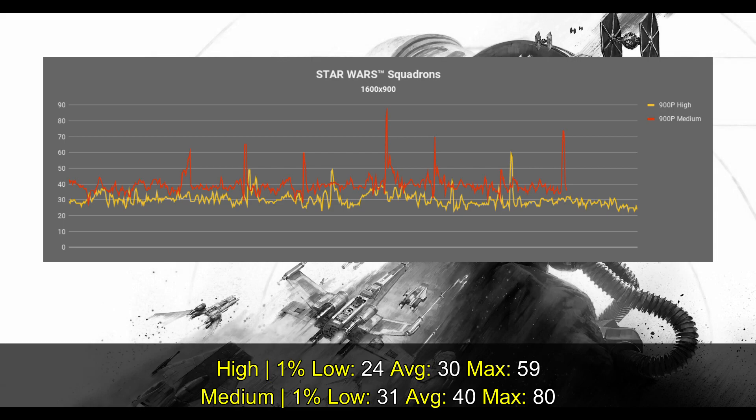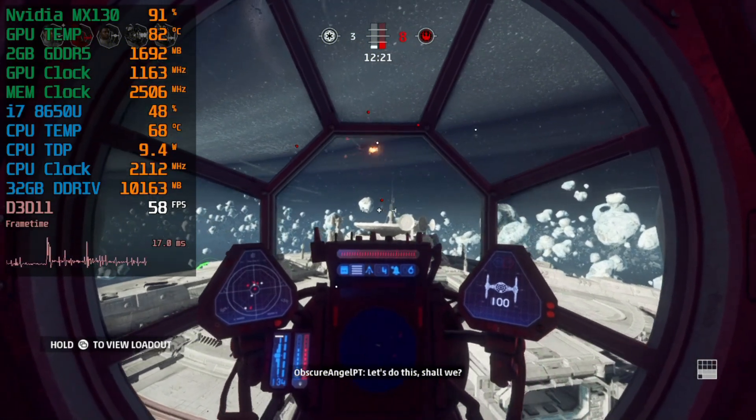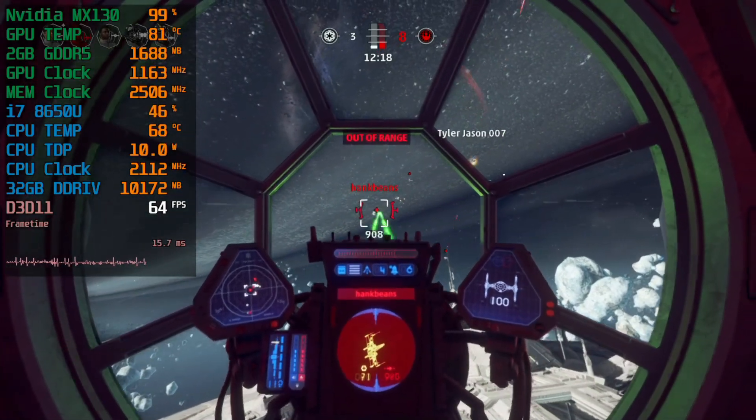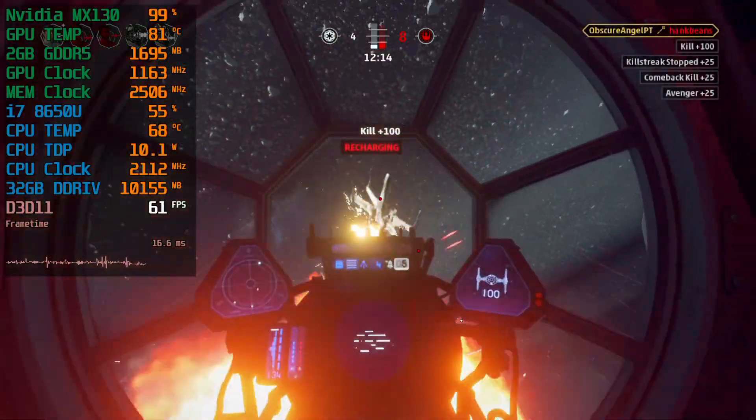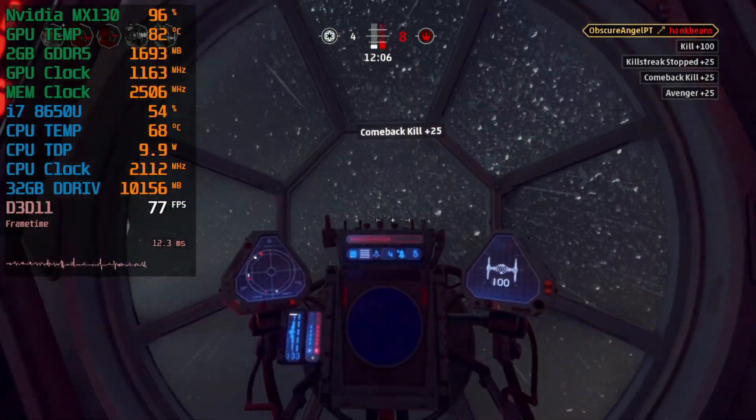My recommendation for this game, since it has a very competitive multiplayer mode, is to keep the game above 60 frames per second as much as possible. The only setting that gives us that is 720p low, and as you'll see in this video, the low settings actually look pretty good. I don't notice a big difference in visuals between each preset — the differences are there, but low settings look good and offer very nice performance.